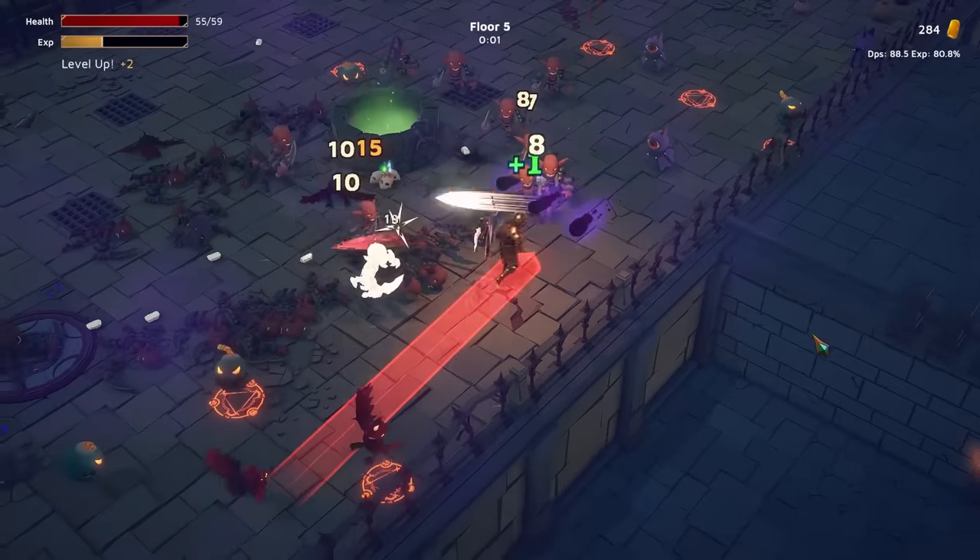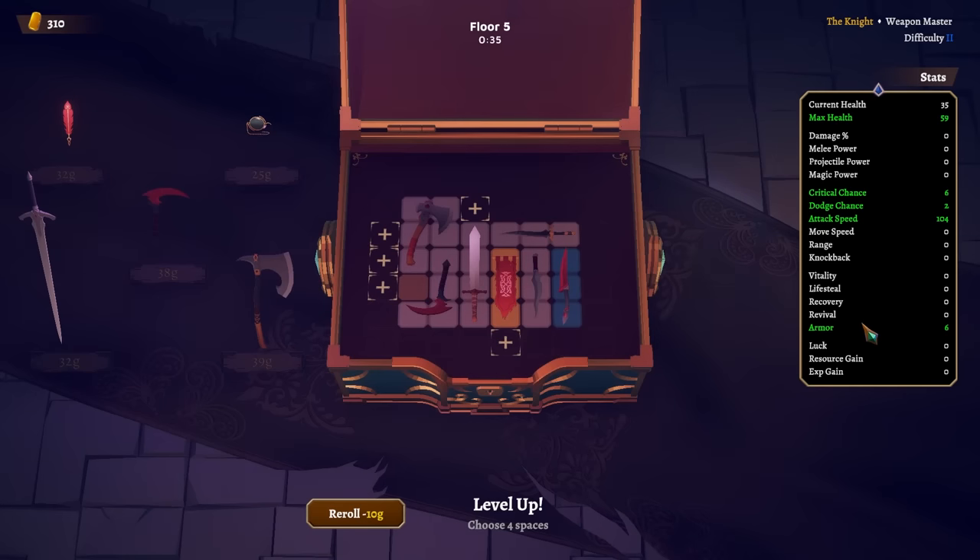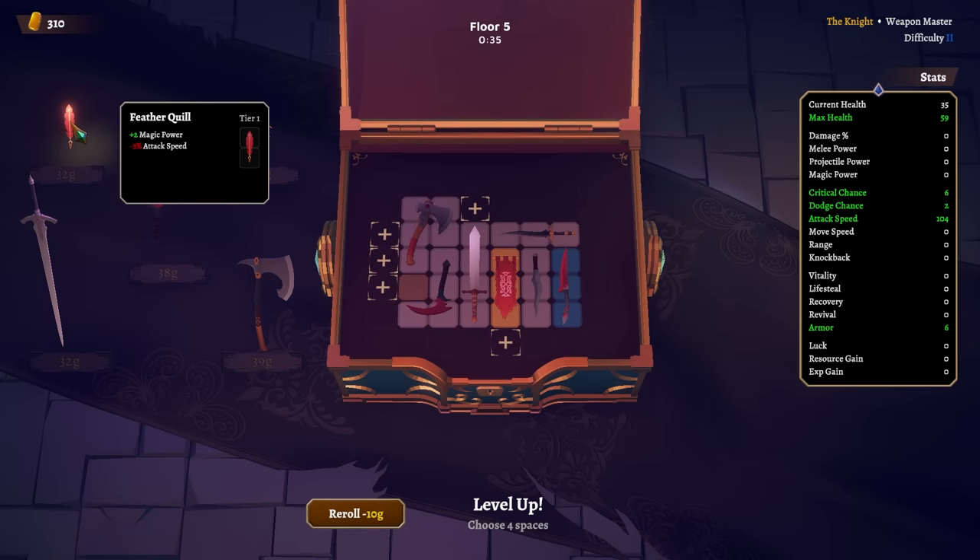We already have the ebony dagger. Our attack speed is at 100 just like that. A little bit of lifesteal would go a long way since we're attacking so fast, and the way that lifesteal works in this game is a percentage on-hit to lifesteal.